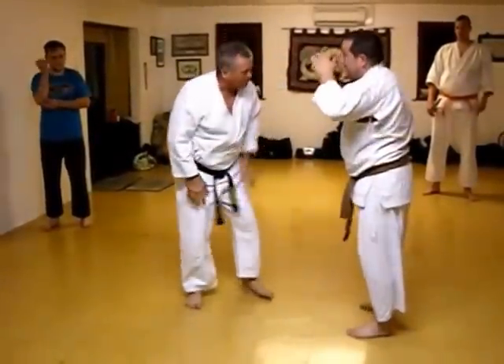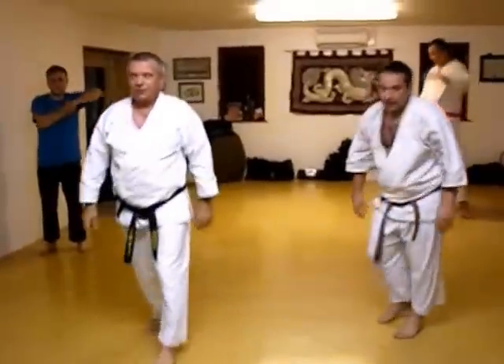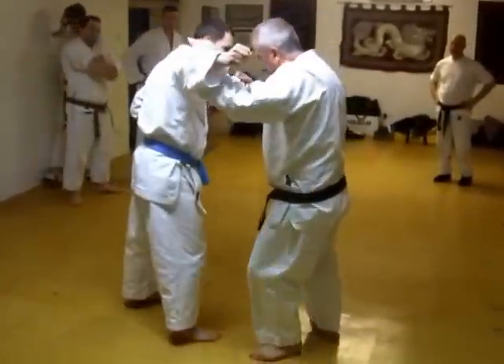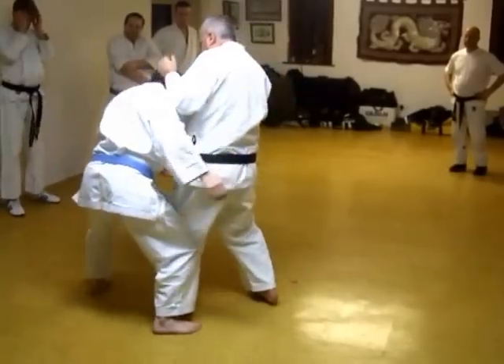Now you can see he's a bit dangerous, so you've got to give it a couple. That's hitch-kicking. So the principle is he throws a punch. The principle is you have to drive them through two legs.